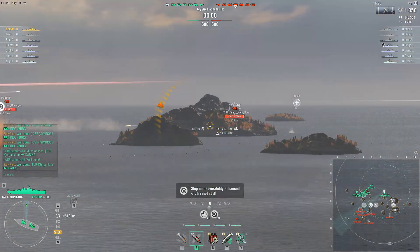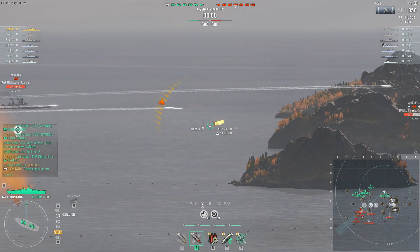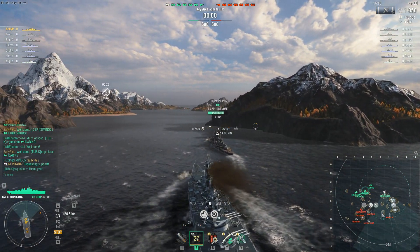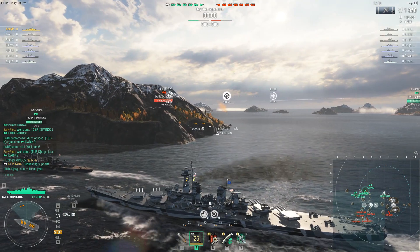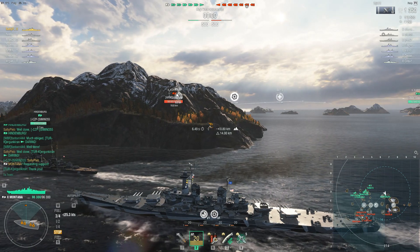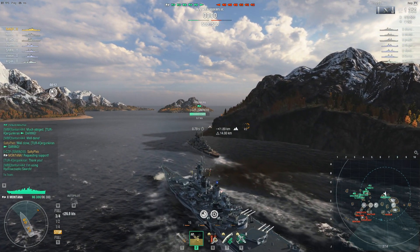Our Montana here has decided to go towards this flank. It's nice to spread out your forces a little bit — you want to get more buffs, create crossfires, and that's basically what he's doing here. He is on his way to hopefully get flanking shots into the enemy forces.